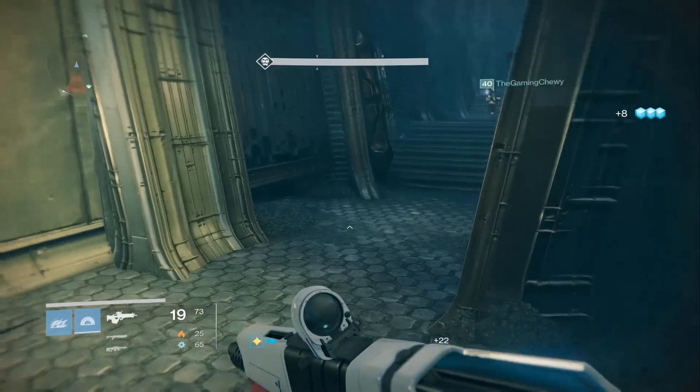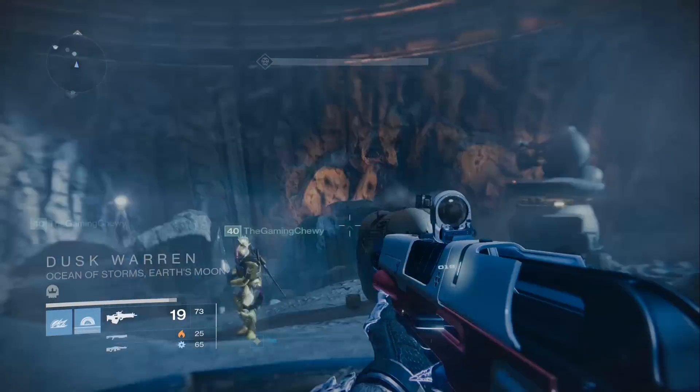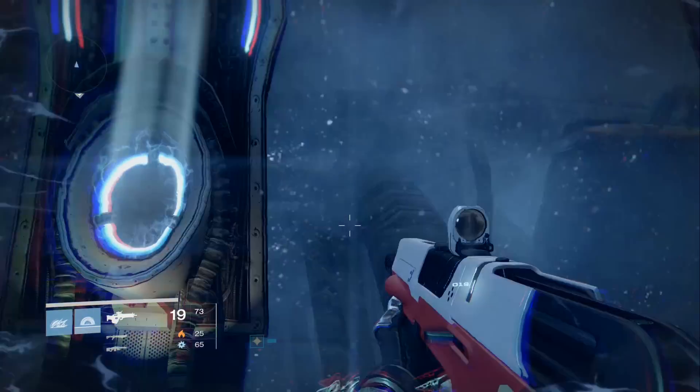You want to do the first two orb doors, so you need to have one orb and then two, and then you're going to skip the third one and make your way up to Taniks's Catch.